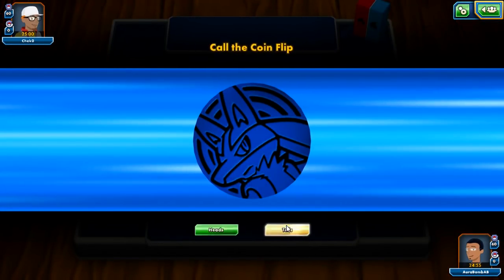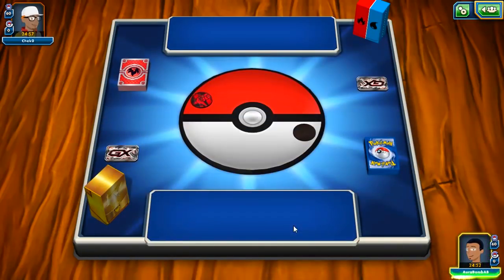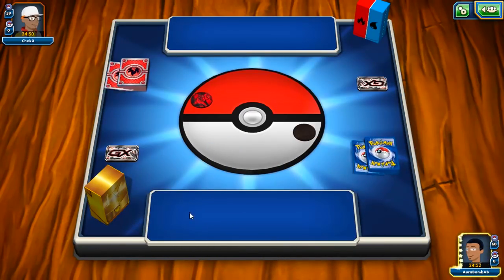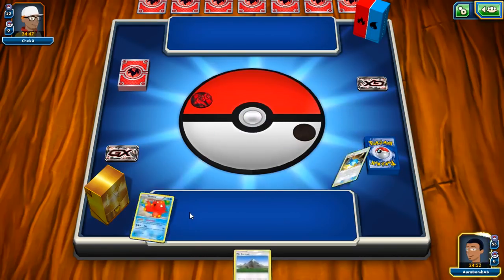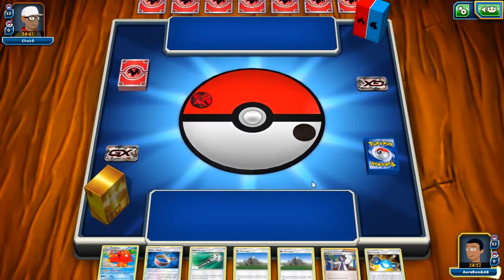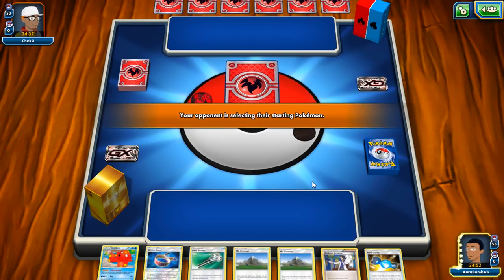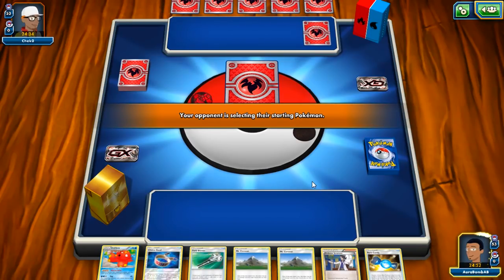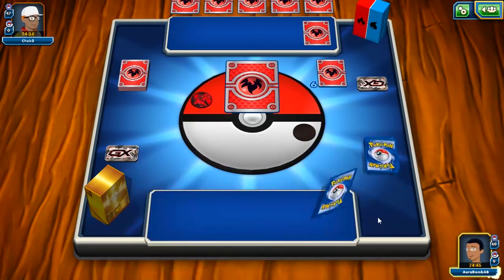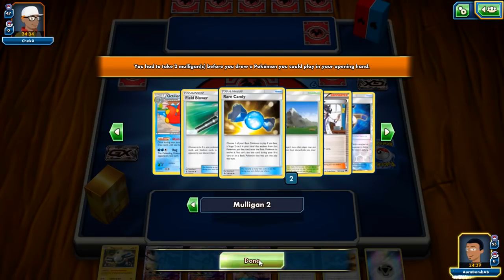He's playing Volcanion — this will be interesting. What can set up better? Volcanion is more aggressive and can set up better, but if I can get out a Dialga to lead with, we'll be in a really good place because Dialga's not weak to Fire. Baby Volc won't be able to Steam Up us. Dialga can GX a Volcanion, which is pretty cool. My opponent has one Milligan and is playing at least two Guzmas. We're going first, which is good.